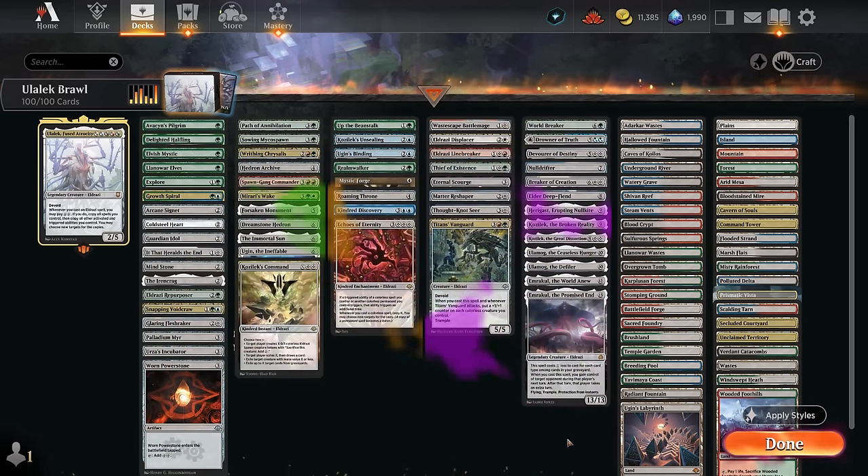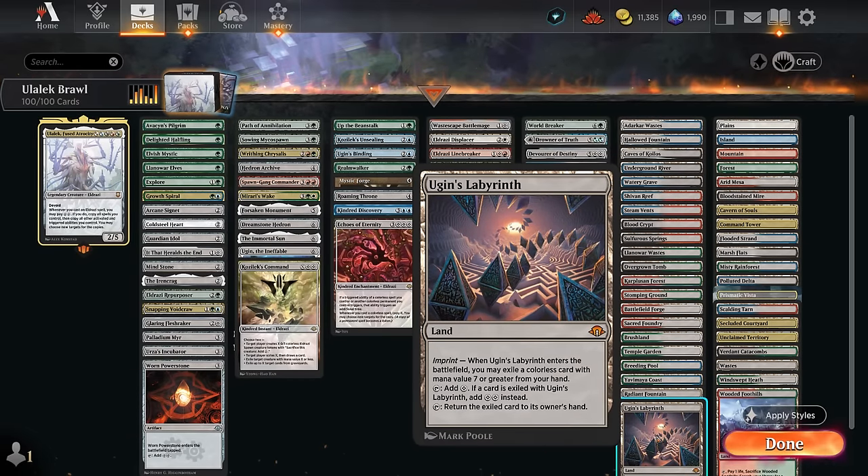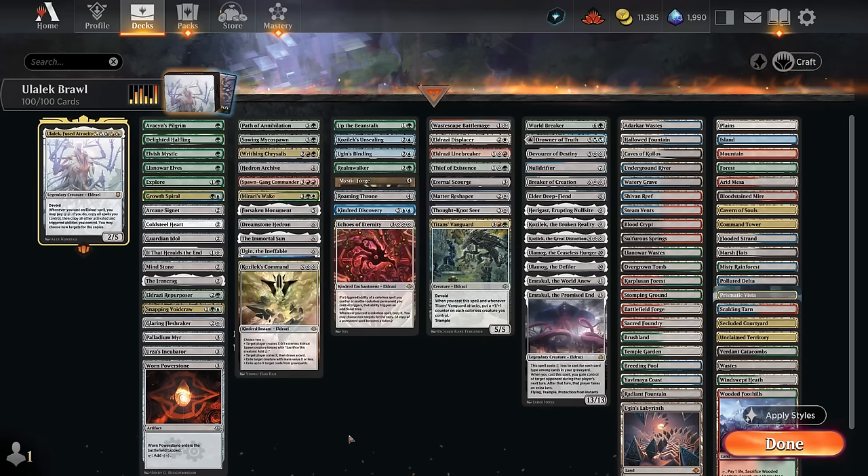Looking at the mana base, I also want to highlight Ugin's Labyrinth, one of the more powerful additions from Modern Horizons 3 — we can imprint one of those expensive colorless cards and then it can tap for double colorless. That's another way of ramping and accelerating our mana.